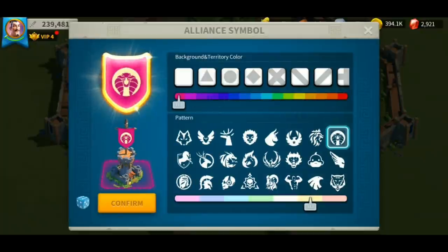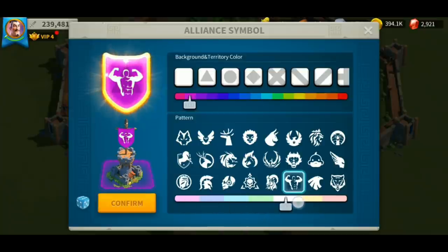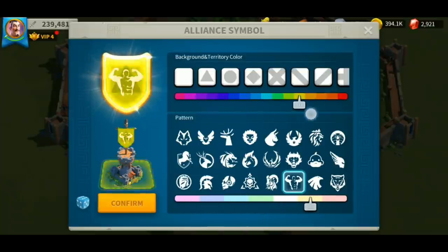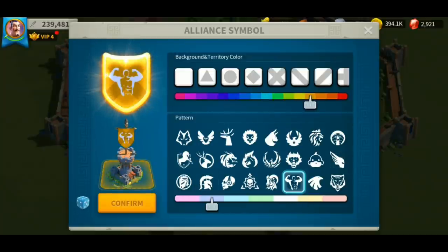Click browse to change your alliance symbol. In here you can choose what type of background symbols you want — different types of alliance territory colors, different symbols, and different colors for your symbols. The background territory will actually determine the color of your borders. Once you've built your fortress, you will start seeing this background territory color.